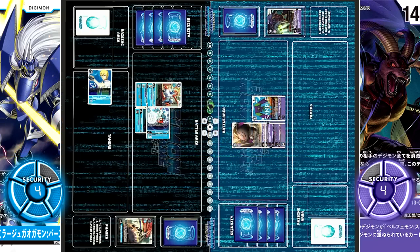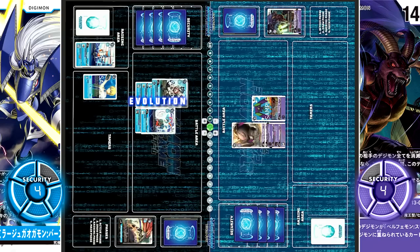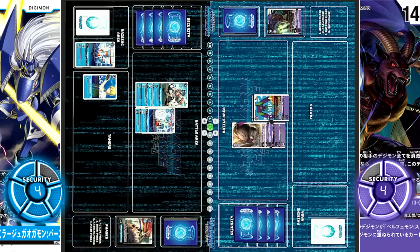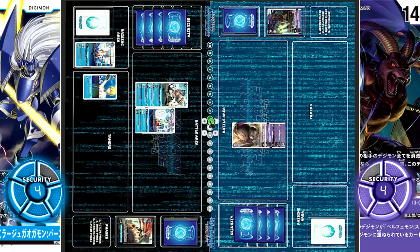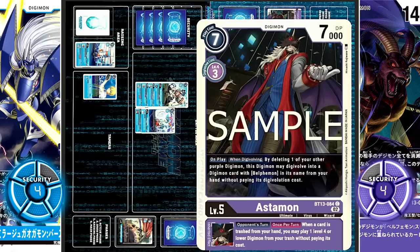At the start of the turn, Touma bumps memory up to 3. Active, draw, hatch Wanyamon, which evolves into Gaomon. For 3 cost, the upper Gaogamon evolves into Mech Gaogamon. On evolve, return one of your opponent's level 4 or lower Digimon to its owner's hand — Gizmon AT is bounced. With EX4 Gaomon's inheritable, during your turn once per turn, when an effect adds a card to your opponent's hand, gain 1 memory. It's not a very good idea to attack here, because Sleep Mode can simply shut the attack down while reducing their hand size, while also getting a free body off of Astamon's inheritable.